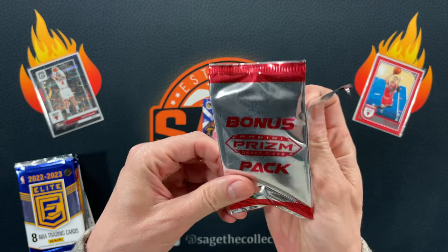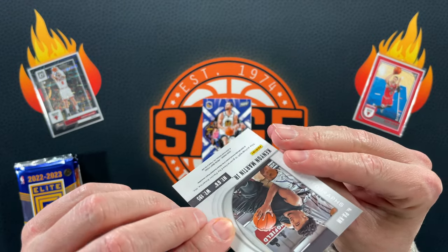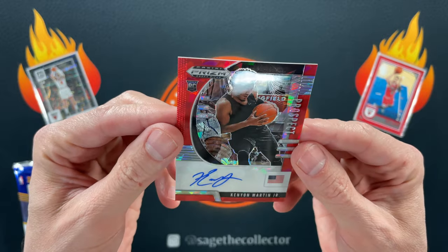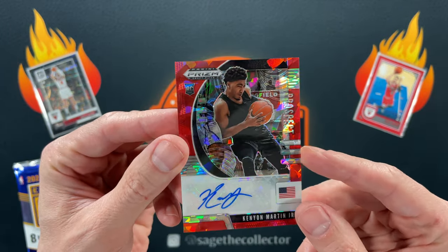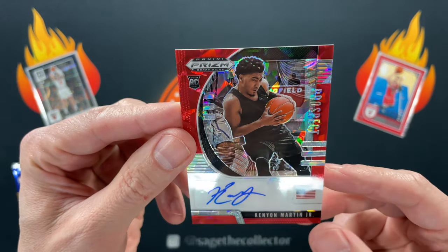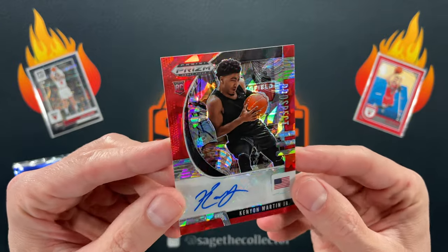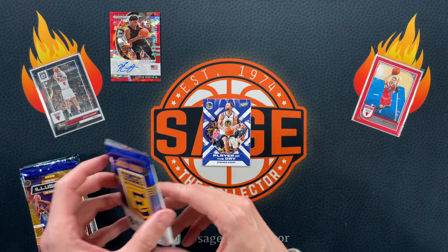I'm not sure I'm familiar with what these are. One card, and it is a prospect of KJ — kept it on sticker. Red Ice, and it is not numbered. But I'll take a KJ Auto. Very nice. We're on the board.